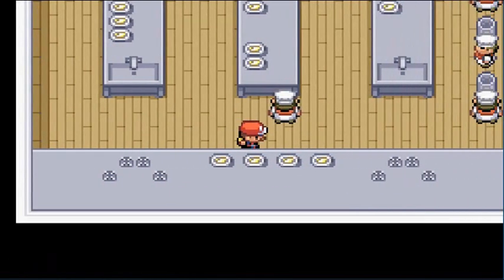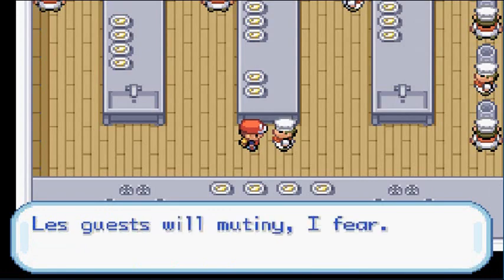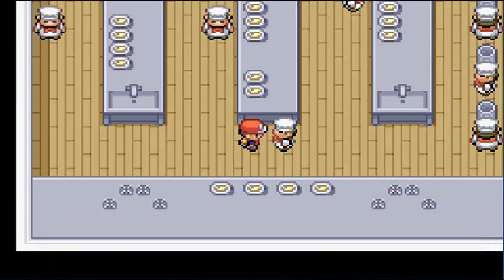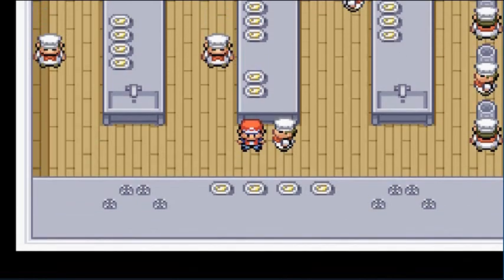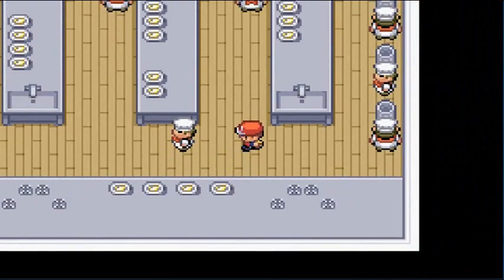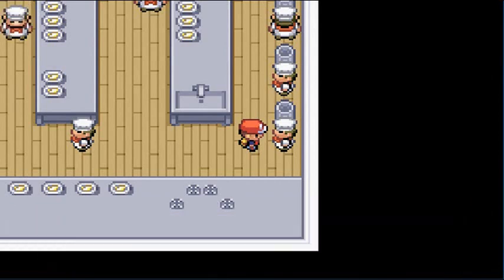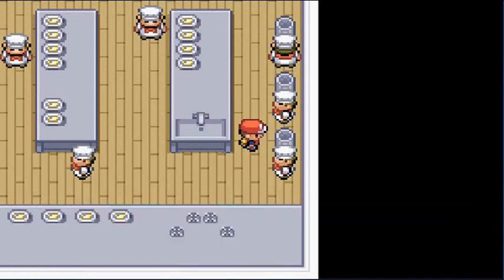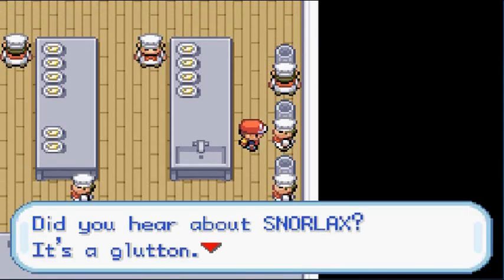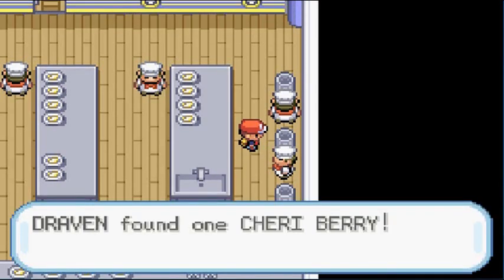Grab yourself a Great Ball! This guy says 'I am indeed the Le Chef — the main course is hello barbecue.' Barbecue at a cruise ship? I've never been to a cruise ship, but I'm pretty sure you'd come up with something better than that. Another NPC says 'snivel, sniff — I only get to peel onions.' Here's a Chesto Berry out of a trash can — that's kind of odd.